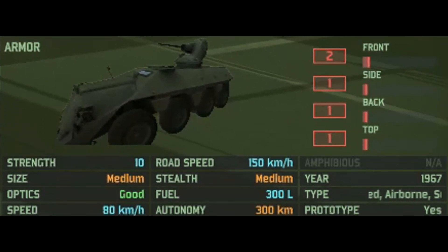Down to the miscellaneous stats: there are two front armor, one at the side, one at the back, and one at the top. Medium size, good optics, a speed of 80 kilometers off-road and 150 on the road. Medium stealth, pretty decent fuel autonomy. It's type-restricted to Marines, motorized, airborne support, and mechanized decks.